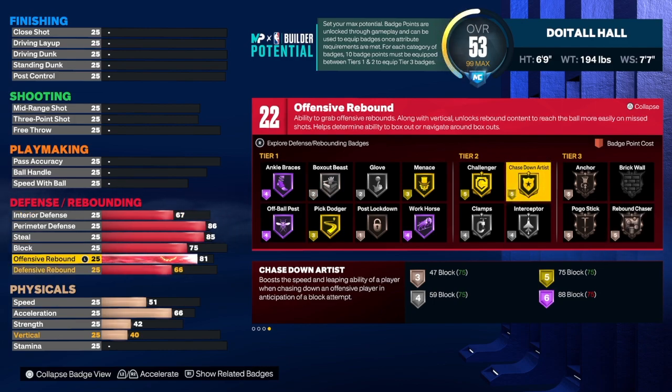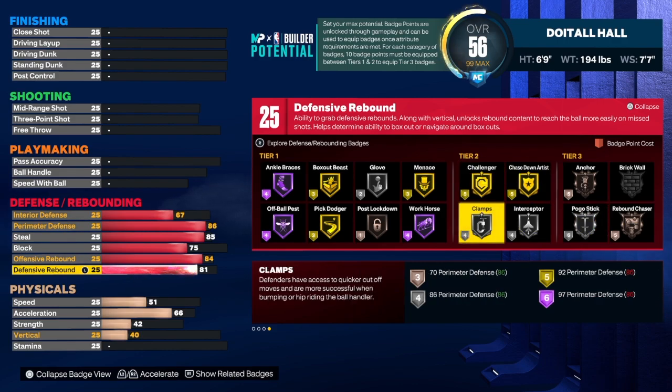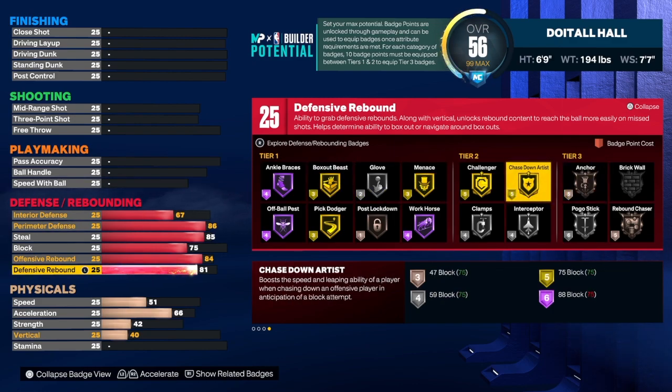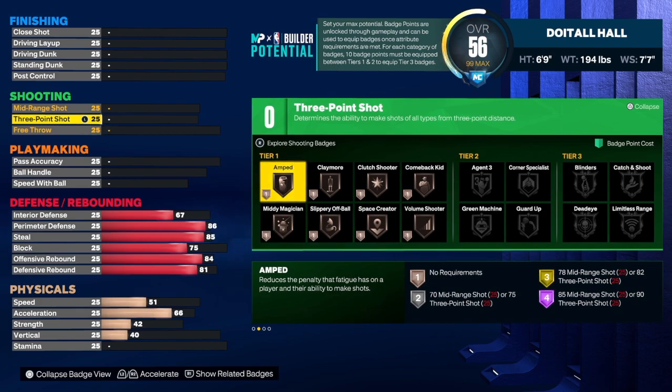You do get chase-down artist, so you'll be able to block a lot of shots. For rebounding, we're going to get the offensive rebound to 84 — you can take it to 85 if you want, that's totally up to you if you want rebound chaser on silver. Defensive rebound I'm going to take to 81, and as you can see we get 25 defensive rebound badges. Personally I'd go pogo stick, interceptor, chase down, clamps, glove, box, anchor, and rebound chaser if I have enough badges.